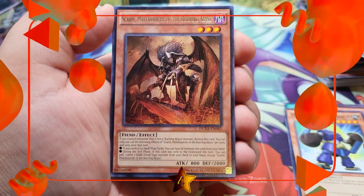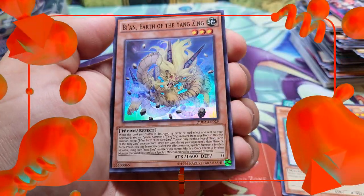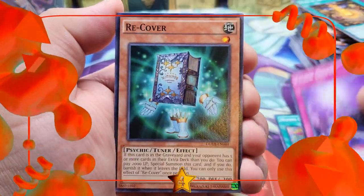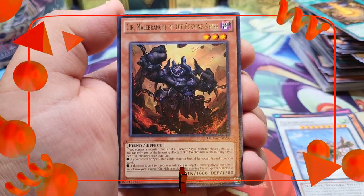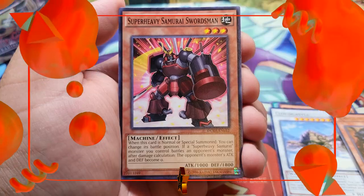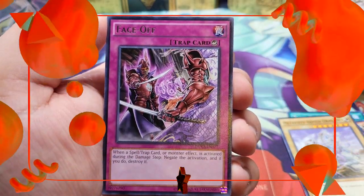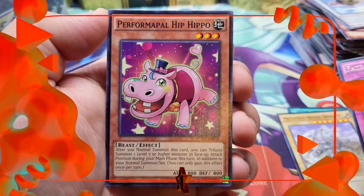We got a fantastic rare — Scarm, Malebranche of the Burning Abyss, one of the best rares in this set — and behind it a super rare Bixi, Water of the Yang Zing! Second to last pack: Seer, Malebranche of the Burning Abyss — come on, have some fire behind this — but unfortunately only Super Heavy Samurai Swordsman. Last pack for winner number four: we got Face-Off as our rare and Performapal Hip Hippo. That wraps up the pulls for all four winners!